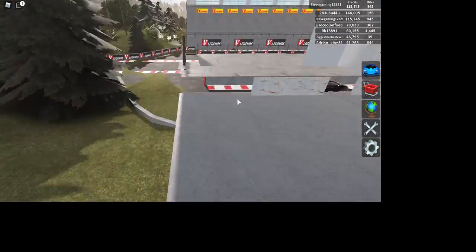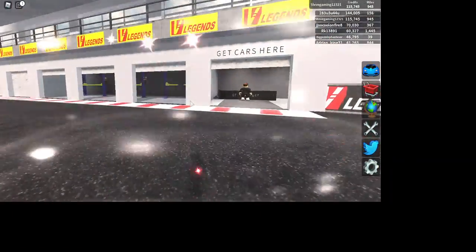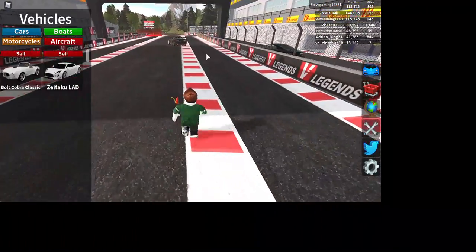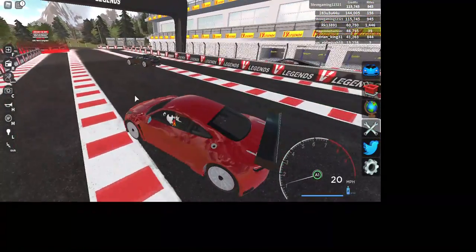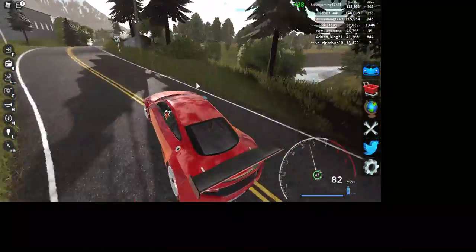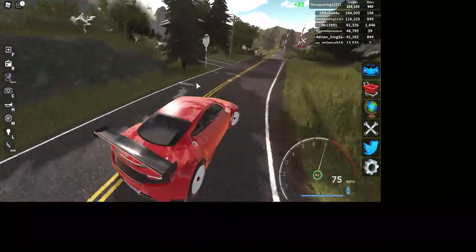So hopefully guys, you did like this little tour of the map. And this is what it looks like underneath the map. You can get colors here — yeah, that's where you can get colors. So hopefully you guys did like this video, and if you did, please hit that like button and subscribe. We're almost 240 subscribers. If you guys did like this video, I will see you guys in the next video.